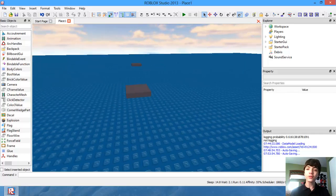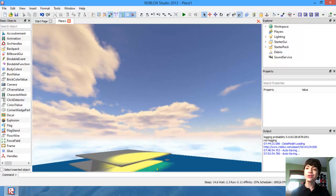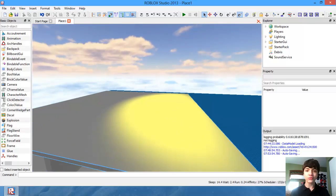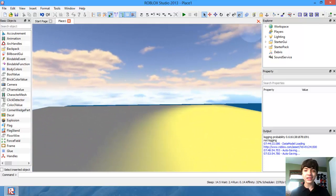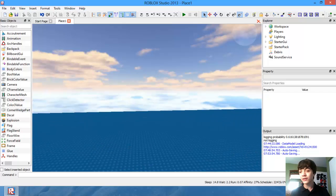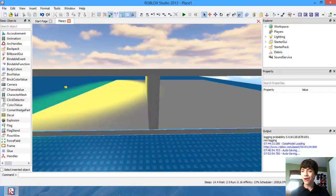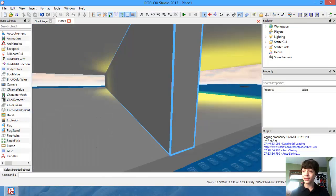Hello everyone, welcome to another Roblox game development tutorial. In today's tutorial we're going to be learning more about guns and we're actually going to fire the bullet today. I'm not going to teach you guys how to make the bullet hurt anybody or even how to repel the bullet forwards just yet, but we are going to learn how to at least make the bullet appear.